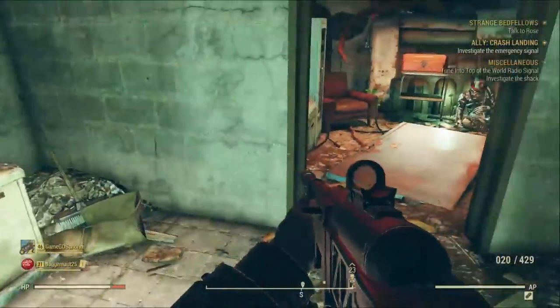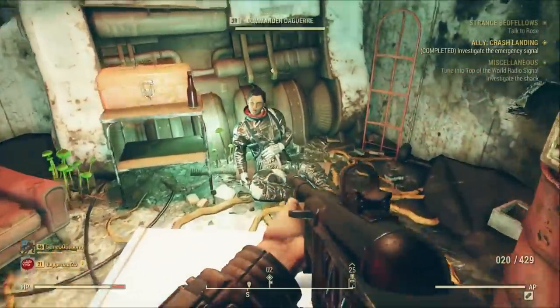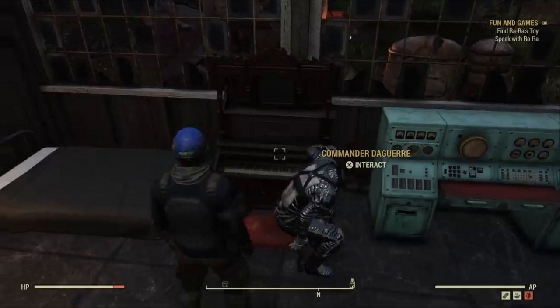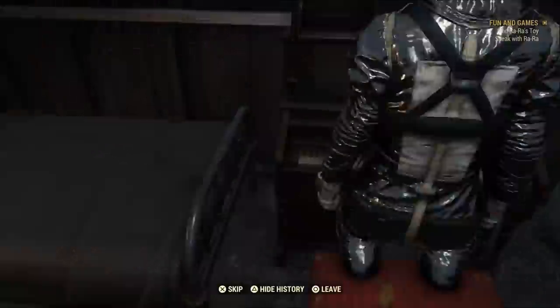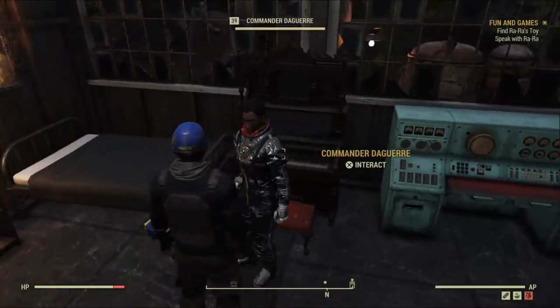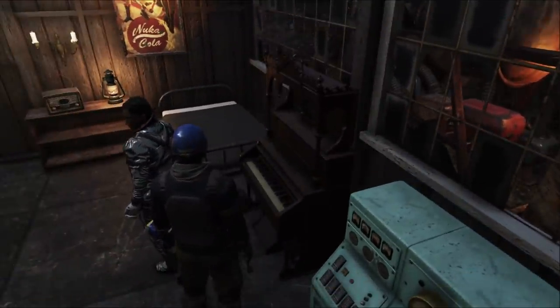It flies in the face of the living, reactive worlds that Bethesda RPGs usually have. And unfortunately, the new ally NPCs don't follow you around on actual missions like Fallout fans would expect. Instead, once you complete a series of side quests for them, they just live at your camp and offer you recurring missions. It's a bummer not getting to go questing with them, but at least their presence does help make your camp feel a little less lonely.